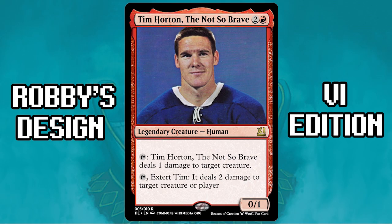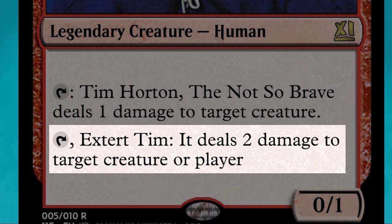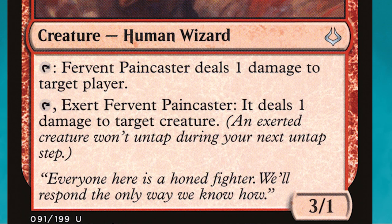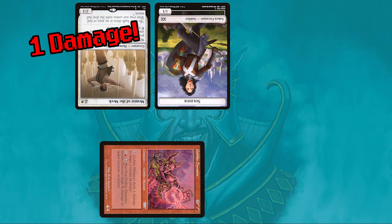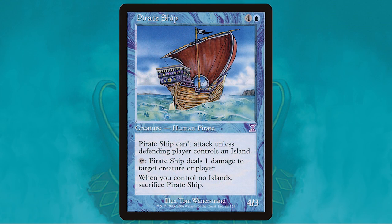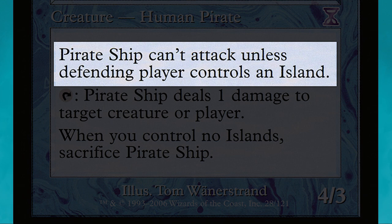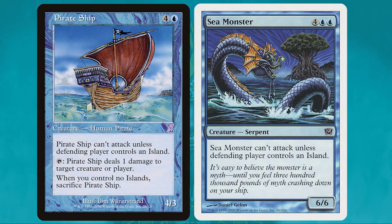Next card is Tim Hortons, the not-so-brave. Tap: Tim does one damage to target creature. Or tap and exert Tim: it deals two damage to target creature or player. Going up to two damage — that's pretty spicy. The card that inspired this was Fervent Pain Caster: tap, deal one damage to target player; tap and exert it, deal one damage to target creature. You get three power and it can rumble. It's always weird to have a high-power pinger. You might want something with vigilance to allow it to use both halves. Like Pirate Ship — the size of the creature was very different from the damage its tap ability can deal.